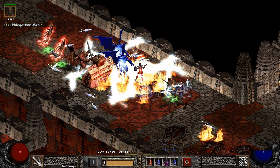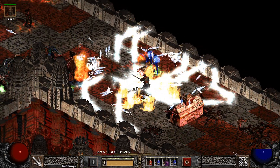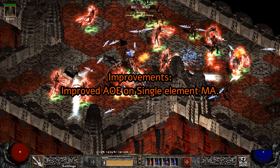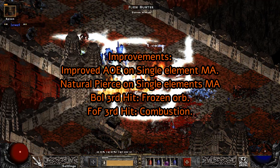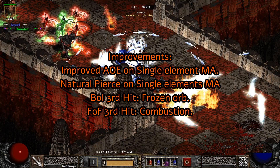As for what I would change to the skill tree: I would increase the Area of Effect of every single elemental martial art, give single element martial arts natural pierce, make Blades of Ice's third hit be a Frozen Orb, make the third hit of Fist of Fire a combustion explosion, and for Claws of Thunder, I believe natural pierce would be quite enough.